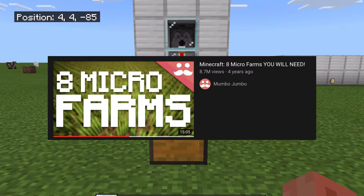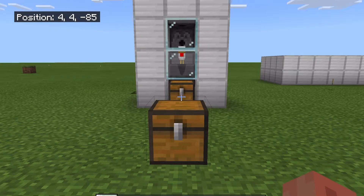The fourth farm in the video titled 'Minecraft: Eight Microfarms You Will Need', created by Mumbo Jumbo, is a simple chicken farm that will produce cooked chicken at a relatively fast pace for its size. However, you may have noticed that the farm doesn't work in bedrock edition, as the chickens spawn inside a half slab that allows them to walk through adjacent solid blocks, allowing them to escape. I have created a system that uses the same footprint and similar amount of resources to resolve the issues of this farm.